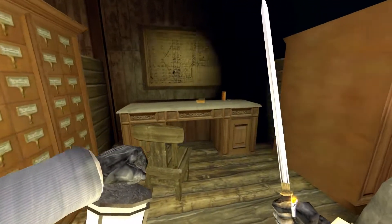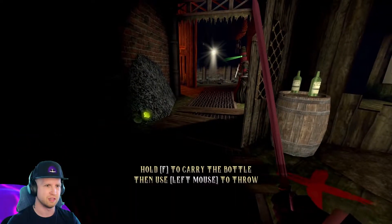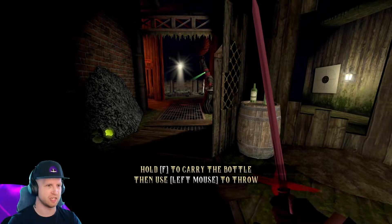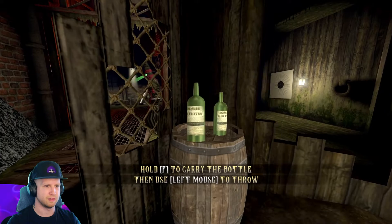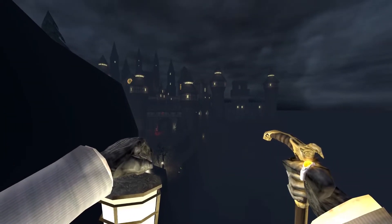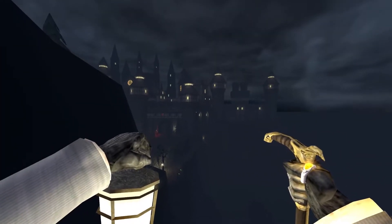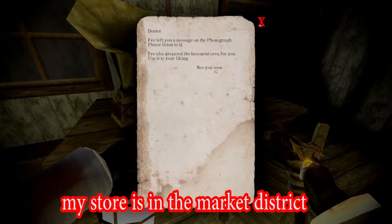Throughout the entire game you're constantly collecting money, but there's no shop in sight. The funny thing is that when you get near the end, the game starts hinting that you're going to be able to go into this big city, and that's where there's going to be a shop. And that's going to be like a whole level — a whole market district.